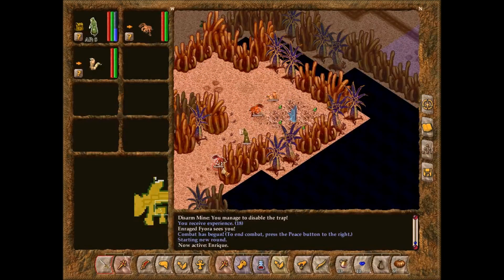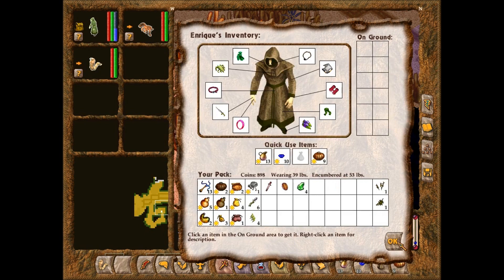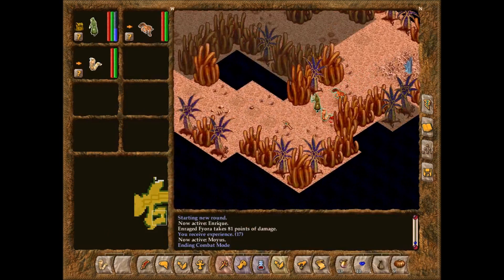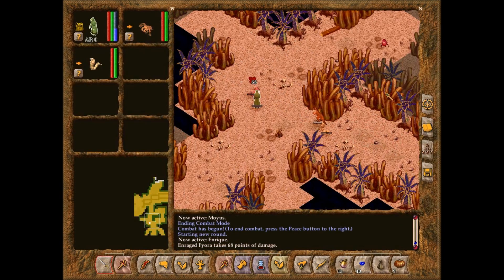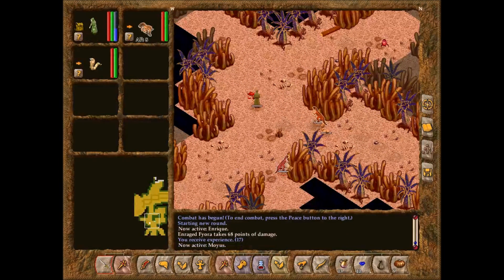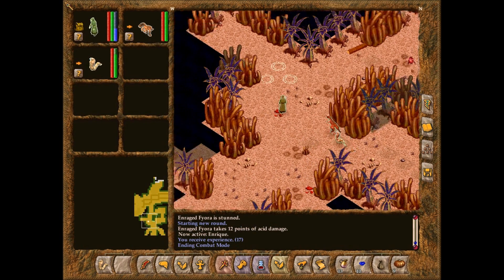Not far ahead, you can see that the road is guarded by a small but tough force of Shaper soldiers and turrets. That'll make things a bit tricky. Oh! That's a different color — Enraged Fiora! He was angry. There's another one. At least we're clearing out some of the rogues around here.